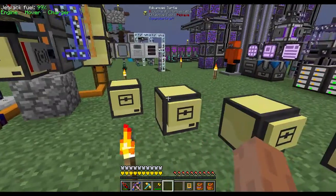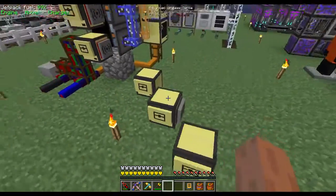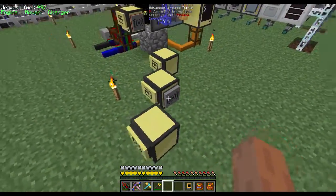Once you've labeled each one, you'll also need to equip each one with a wireless modem. Take a wireless modem, place it in the first slot that has the border around it - that's the currently selected inventory slot. Then at the Lua prompt, type 'turtle.equipRight', and you'll see the modem show on the side of the turtle as currently equipped.